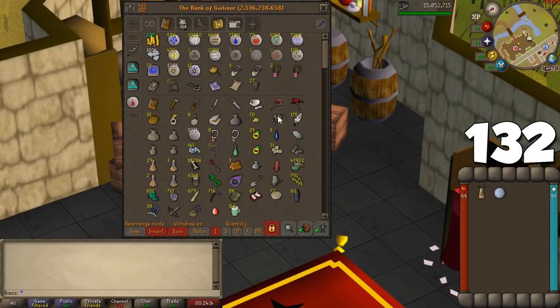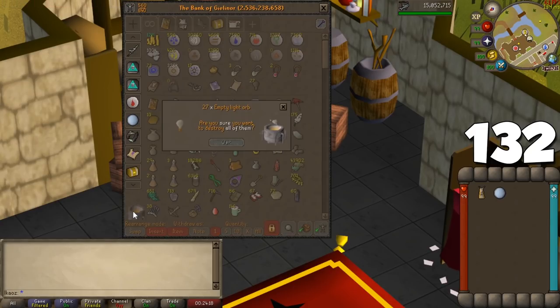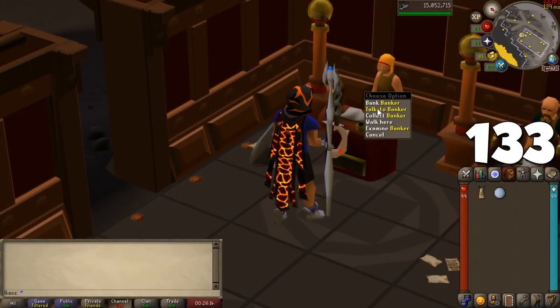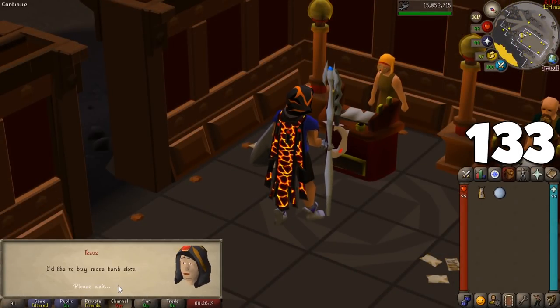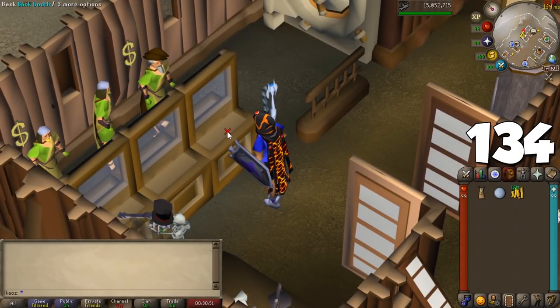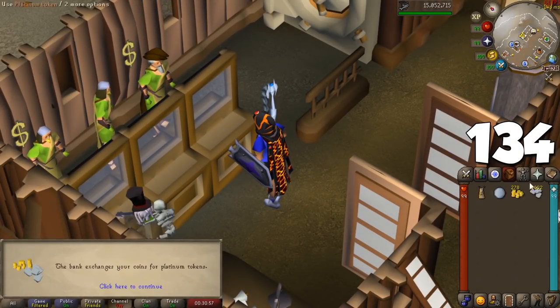If you think you have useless items to get rid of, go to bank settings and turn on the incinerate option, then drag items into the furnace that appears and confirm to permanently delete them. You can talk to any banker to buy more bank space — ranging from a few extra spaces for a few million GP all the way to a whopping 340 bank spaces at the cost of 888 million GP. You can also use a stack of coins at any banker, bank booth, or chest to convert them into platinum tokens — one platinum token is worth 1,000 coins, making it easier to trade items above max cash.